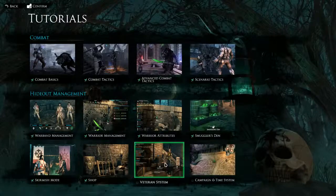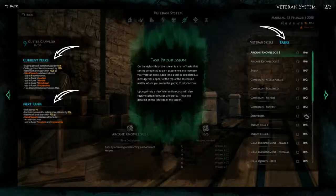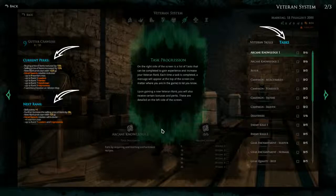Next up is the Veteran System. The veteran system is a way to track your journey and achievements in the City of the Damned — these achievements are measured across all warbands you have played on your account. The progression and veteran ranks will never be reset or lost. On the right side of the screen is a list of tasks that can be completed to gain experience and increase your veteran rank. Each time a task is completed a message will appear at the top of the screen no matter where you are in the game. Upon gaining a new veteran rank you will also receive certain bonuses and perks, detailed on the left side of the screen.